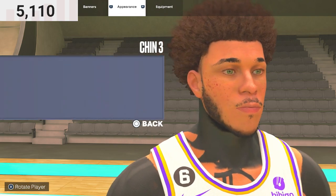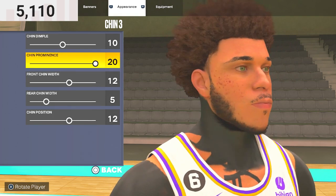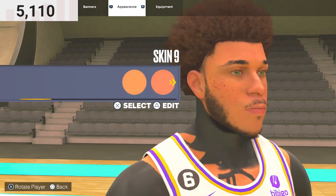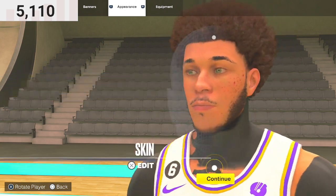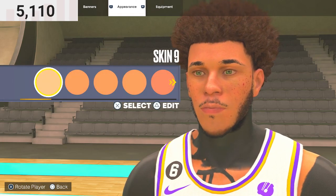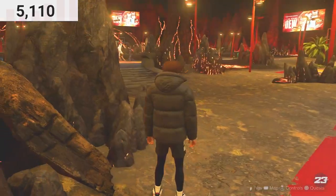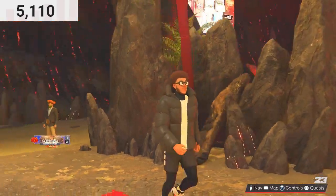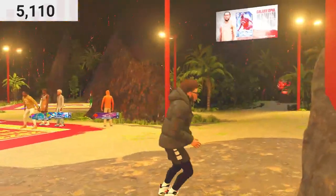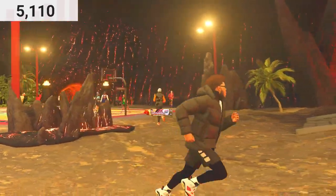For the chin, you want to do Chin 3 — chin prominence 20, chin width 12, chin recess width 5, and chin position 12. For the skin, you want to update the skin tone — make sure for skin you want to do blemishes too. And yeah man, that is how y'all made Alonzo Ball in NBA 2K23. If y'all enjoyed this video and the face was looking accurate, hit it up with a like and subscribe. It's been your boy Plug — I'll see y'all in the next video, peace!